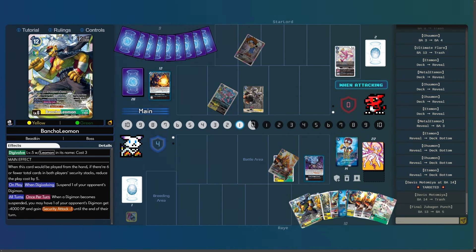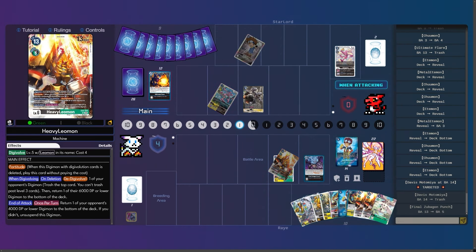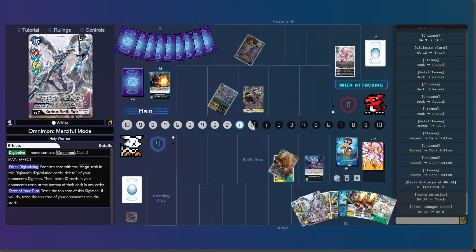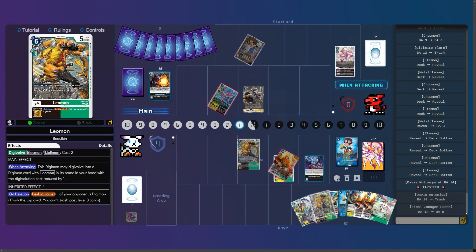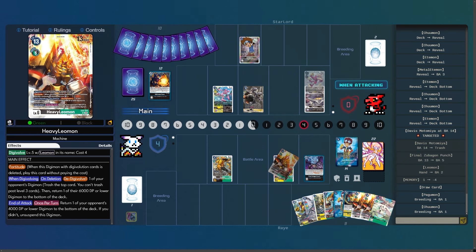He doesn't have enough to delete the Heavy Leomon. On play, when digivolving, it gets to delete play cost of three, and then for every Digimon with Tsukamon or Etemon in the trash you add one. I decide to hard play the Leomon — I just want to get another body on the board that isn't easily removable. He's going to raise the Chuman. I'm still at four security, and I do get reboot off the Final Zubagon Punch.